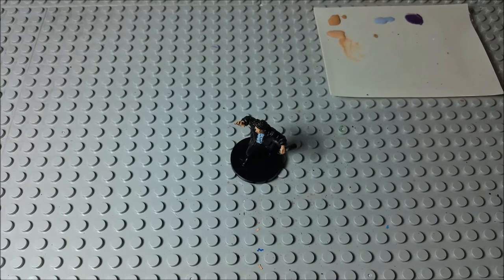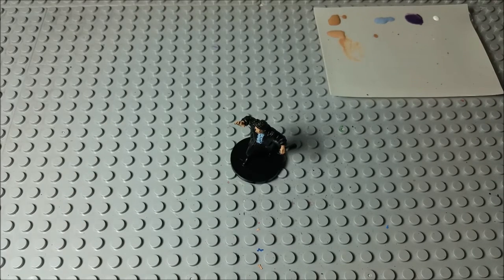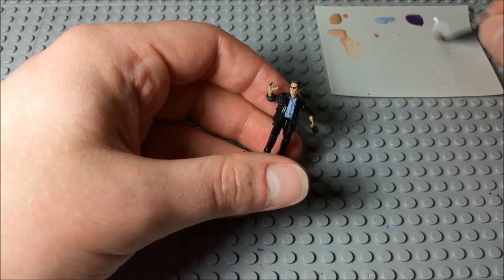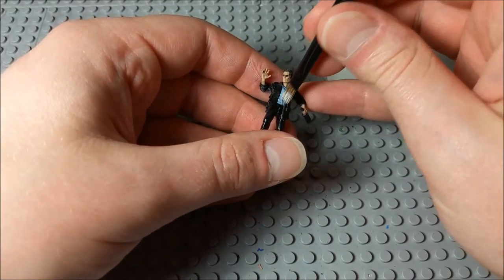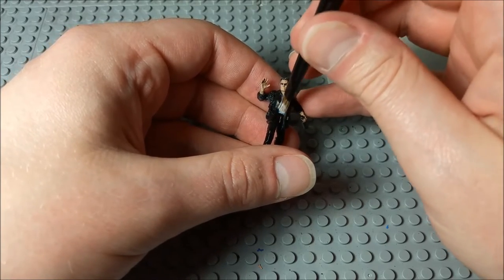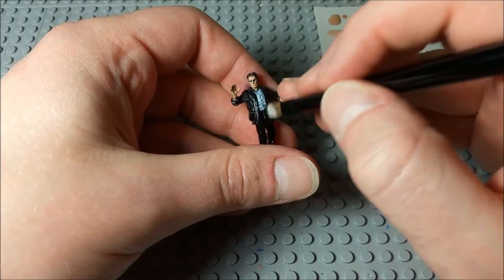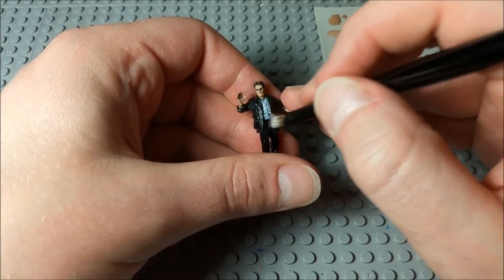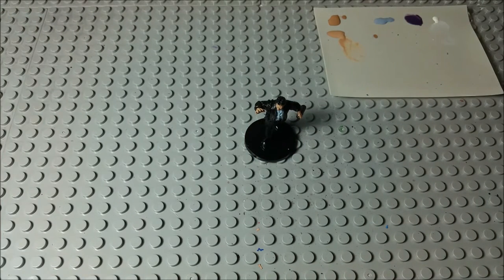Now we'll move back to Finn. Using my dry brush again, I'm gonna get out some pure white — just a little tiny dot — and I'm going to dry brush his shirt with this pure white. Load up some paint on the brush but wipe off most of it — that's why they call it dry brushing, because you've got a decent amount of paint but a lot of it wiped off, to the point where the brush is almost dry. Then we're just going to really lightly go over the shirt to bring out the folds a little bit. That brings a little bit of depth to his shirt. Easy as that.